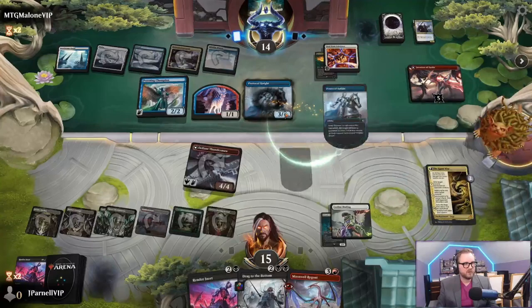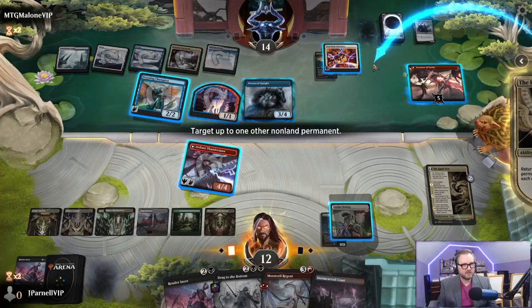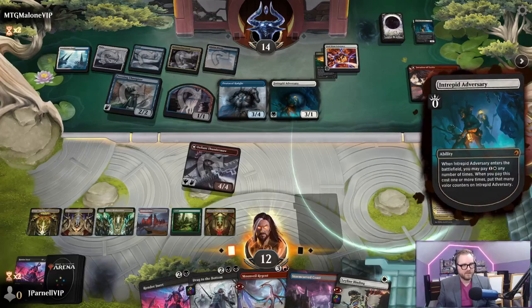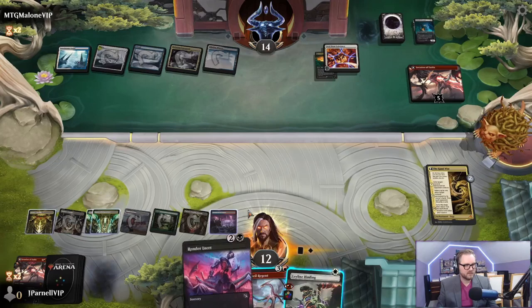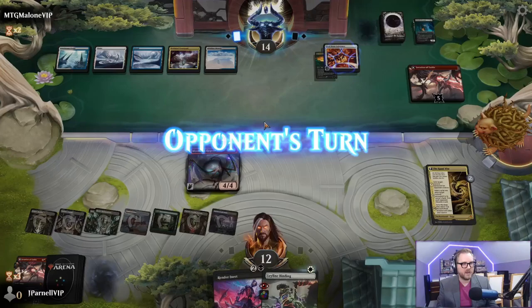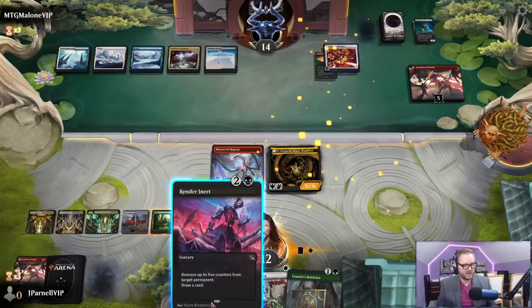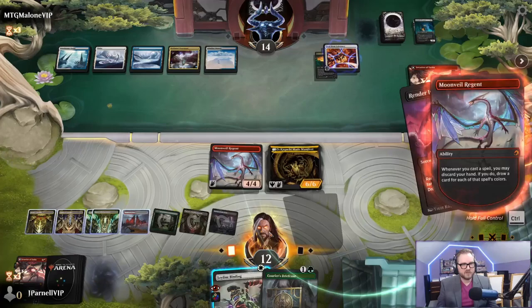Protocol Knight tapped - heart creature stuns it. Stunned - I'm stunned. We're going to bounce this, then each opponent discards a card. Drag it to the bottom. Dragon - yeah it's a dragon theme deck. Always be dragon. Transform the saga again, look at our dragons. We're going to hold control, render this inert, cast it.